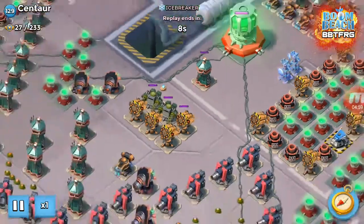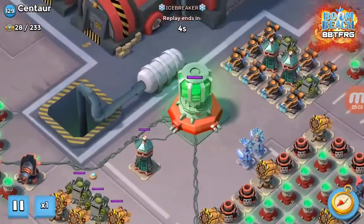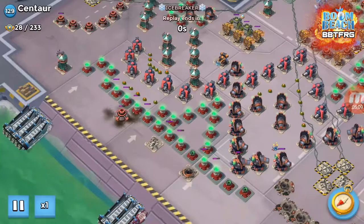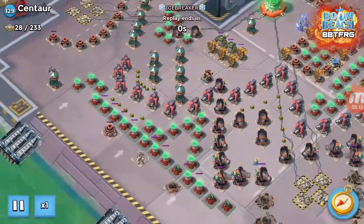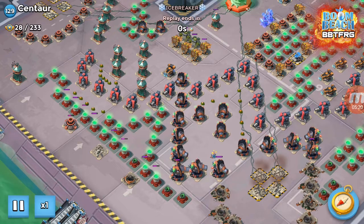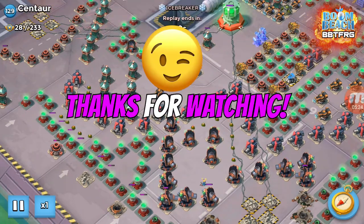So once that set of shield gens goes down, you can clear the mines that are normally in front of the core, and then dump any spare GBE on the core or try and take out the other mortar — though you don't really need to. And that's how you get both sets of shields on Centaur. Hope that helps explain how it's done and gives you guys a bit of confidence to go and do it yourself. Make sure you post those videos, guys — good luck!